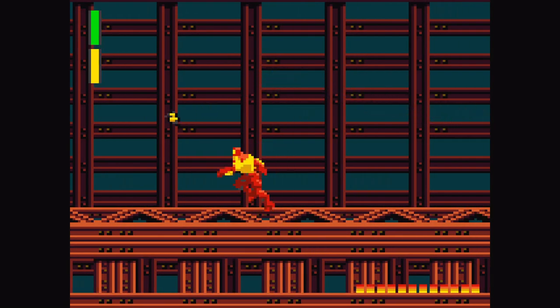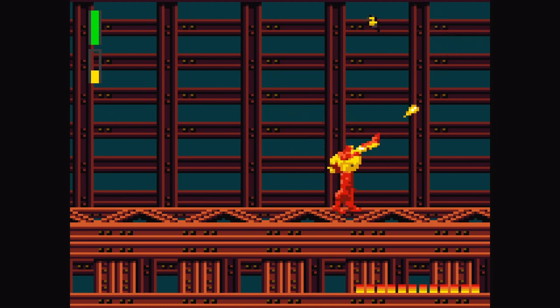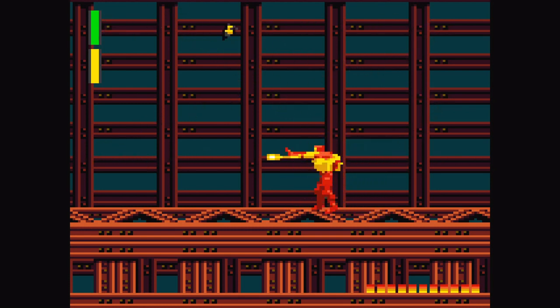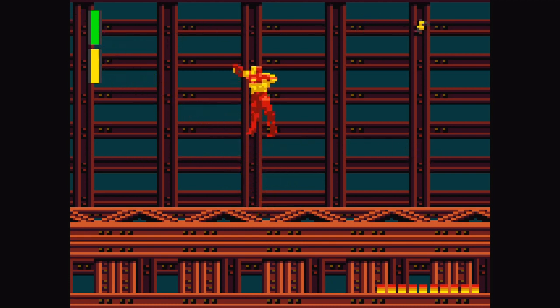Alright, boss one — Yellow Jacket. He can shrink. How do I hit him? Oh, I get it. He's annoying. The controls are really stiff in this game. Is there any way I can hurt him faster? He takes a lot of hits. If I can kick him...